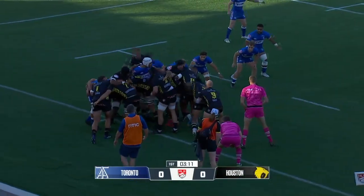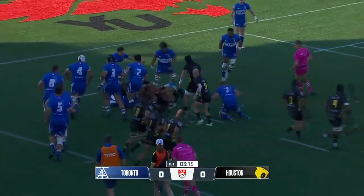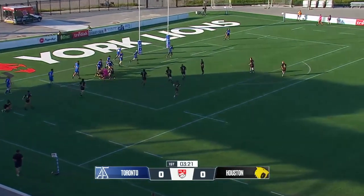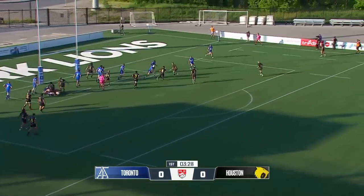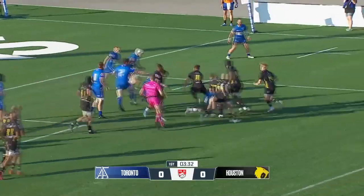I want to get this ball out before it goes into touch. Telfateo, the hooker, brought it back in. Smith has the forwards lining up. The backs seem to have room on the far side of the park. The ball goes out. That's better defense.